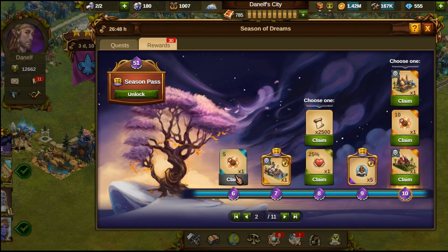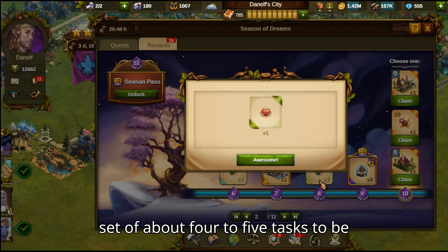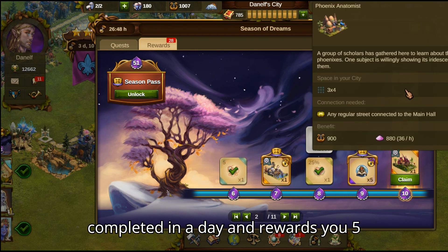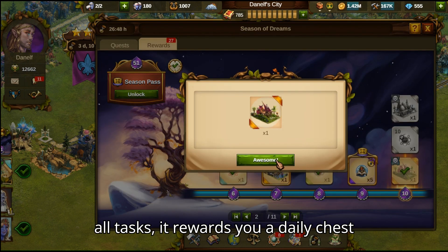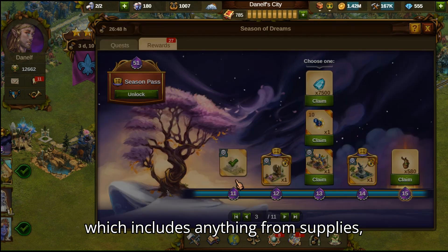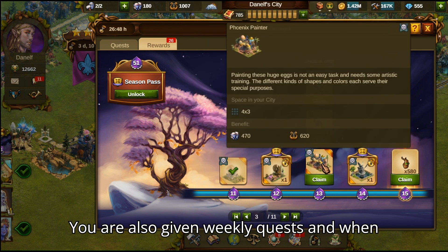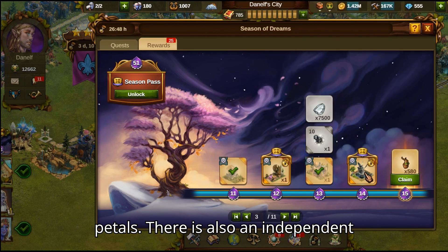This is a side quest that stays for a couple of months or more. It gives you a set of about four to five tasks to be completed in a day and rewards you five petals for each task. At the end of all tasks, it rewards you a daily chest which includes anything from supplies, goods, artifacts, or instants. You are also given weekly quests and when you finish them you are rewarded 70 petals.